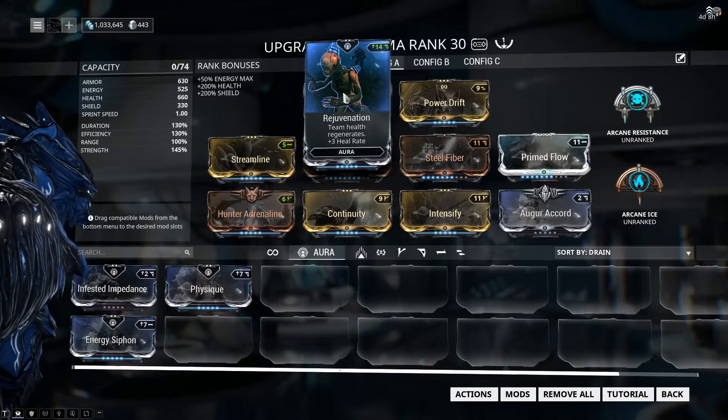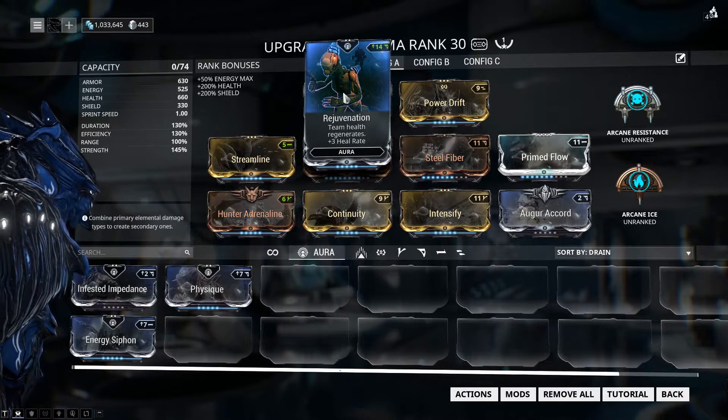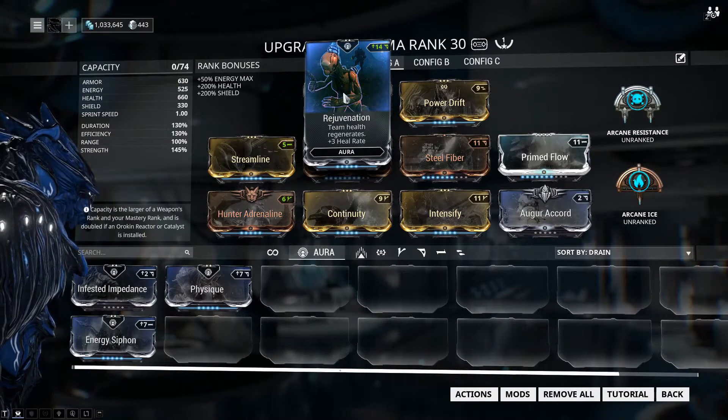If I have to use another Forma to bring my Aura back to a V later, or swap to another Aura mod, so be it. But that's just the way that this build is right now.